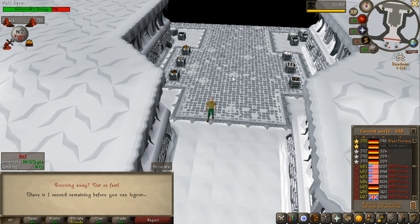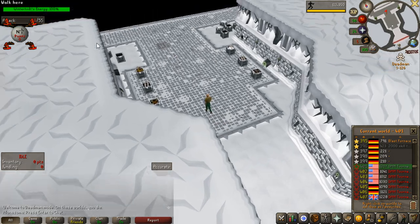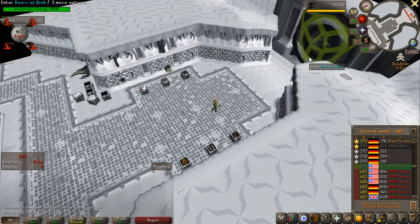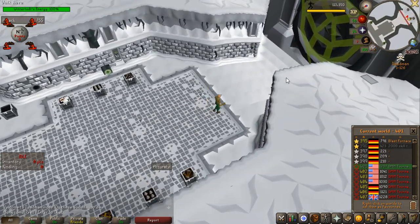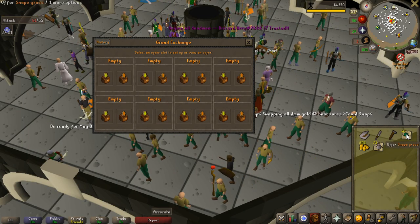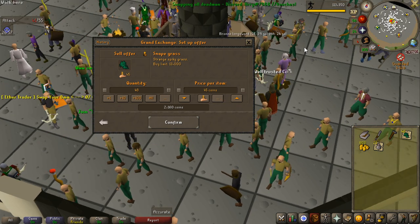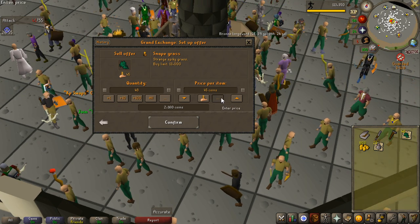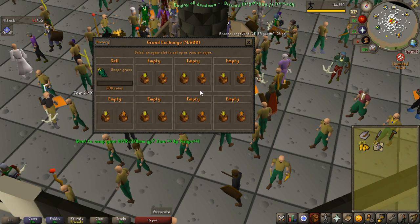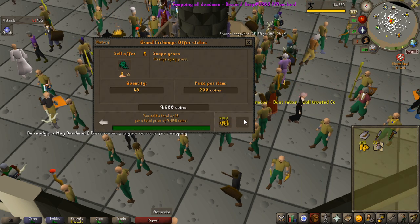Yeah, completely empty. Good thing I picked up quite a lot of Snape grass, so I can actually sell that at the GE anyways. I did pick up 48 Snape grasses, and I just remembered them when I bought for the prayer potions I wanted to make. They were actually fairly expensive — I'm not sure if they're actually 200 GP each, that's maybe a bit too much. They sold for about 200 GP each.